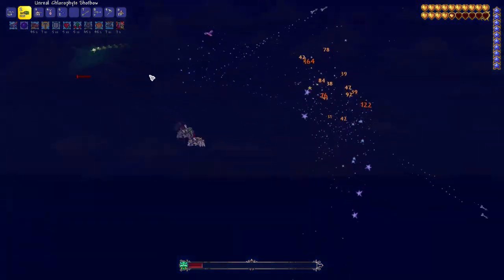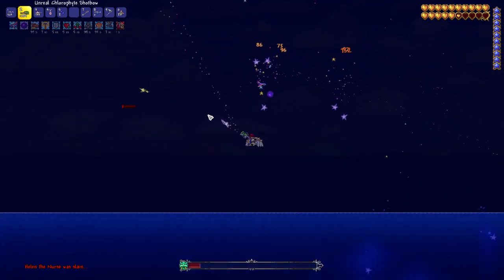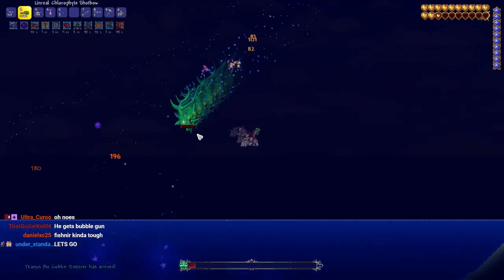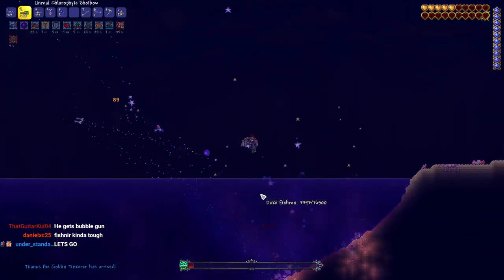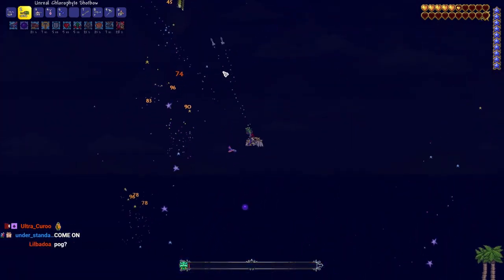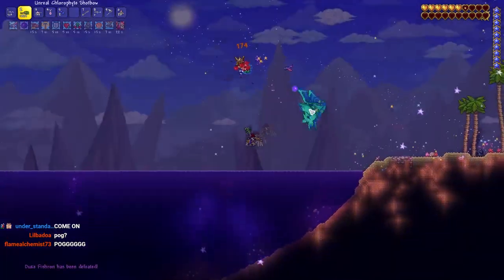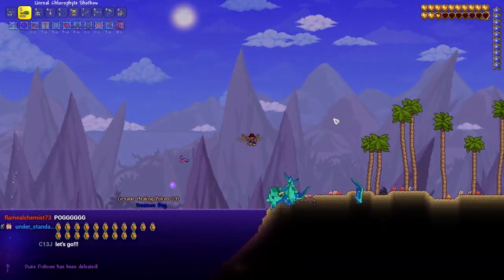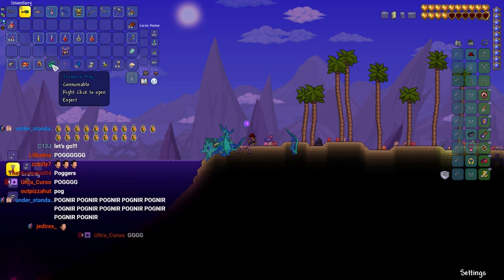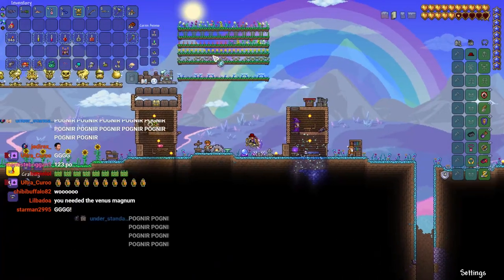Here's how the Fishron fight went - I was counting his phases: one, two, three attacks in each phase. It's not dead - there we go. We did it! I told you I didn't need Chaingun - we just had to count. We did it with just a Shotbow. That was close, that was really close, but I knew I could do it with this gear. We ended up getting the Tempest Staff from Duke Fishron, which is probably the worst drop we could have gotten because that's not going to help whatsoever with the upcoming boss fights.